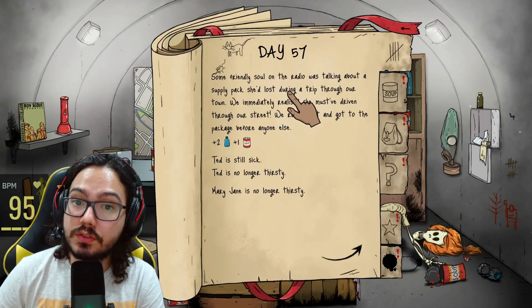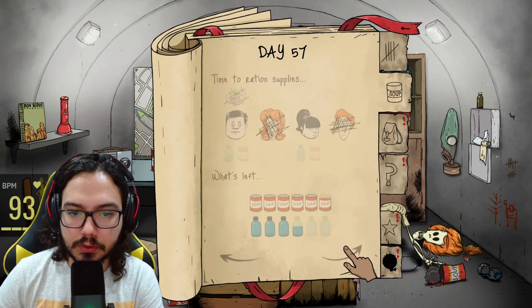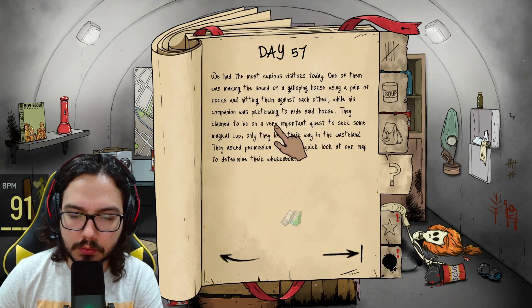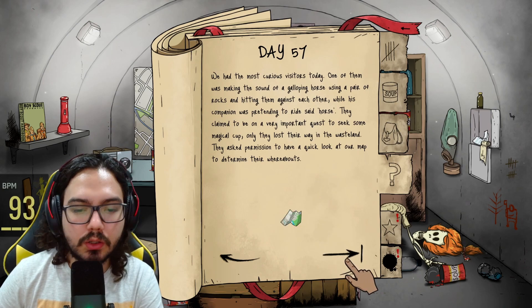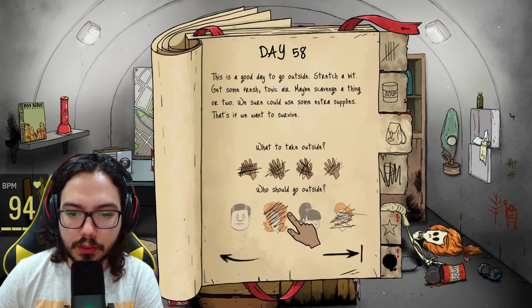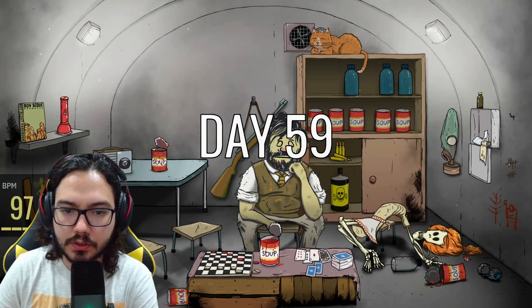Mary Jane is going next. We had the most curious visitor — one was making the sound of a galloping horse using rocks while his companion pretended to ride said horse. They claim to be on a very important quest to seek some magical cup. Take a quick look — but don't break it. If you break it or steal it I'm going to be so angry. Okay, they didn't break it or steal it. Oh, we got a shotgun — thank you!